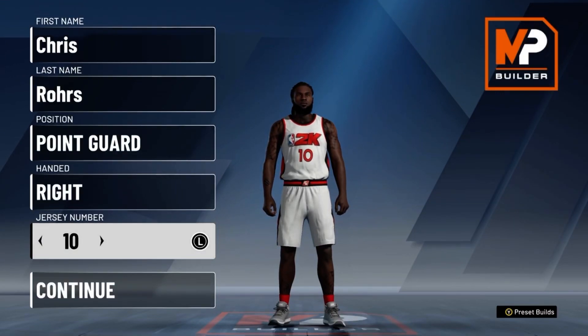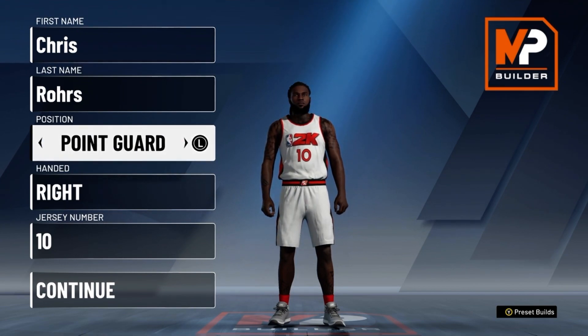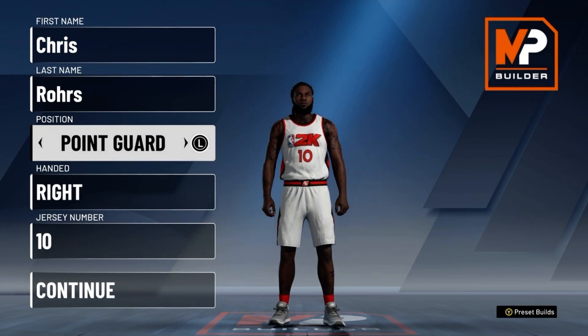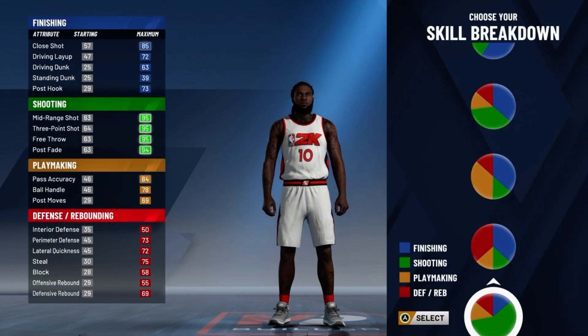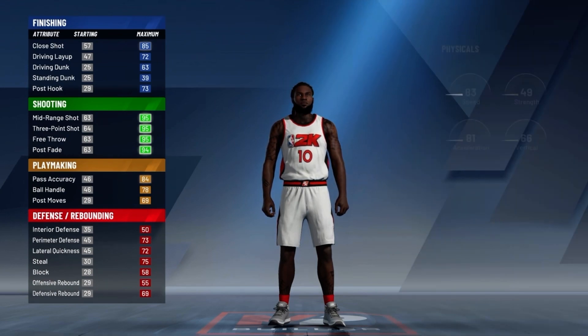What is up guys, Biggerballer here and I'm back with another NBA 2K20 video. Today we are taking a look at the best speed boosting sharpshooter in 2K20. For the position, go with point guard, and for the skill breakdown, go with the one with the most shooting — the pure green.